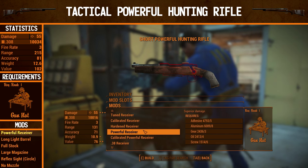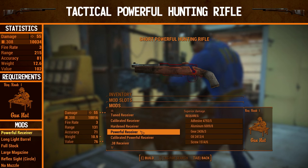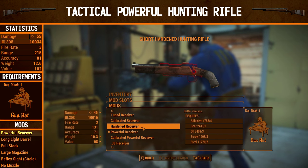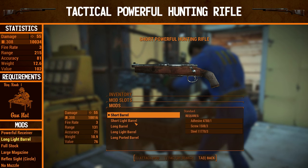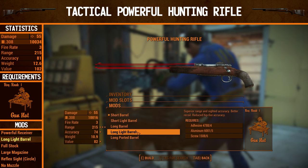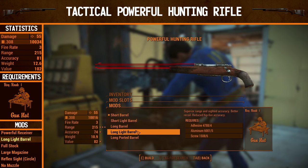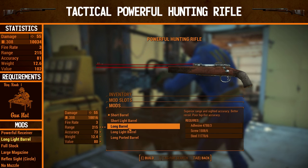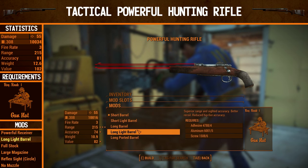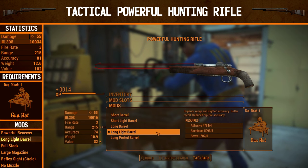If you can get the powerful receiver, always go for it because the upgrade is much more massive than the hardened receiver. The difference is 11 damage, which is a very large number. For the barrel we're going to go for a long light barrel, giving us superior range and sight accuracy, better recoil, and reduced hip-fire accuracy. It's basically a long barrel but slightly better — reduced hip-fire accuracy instead of poor hip-fire accuracy, and one accuracy higher as well. If you don't want to waste the resources you don't really need this, but I'm going to go for it.